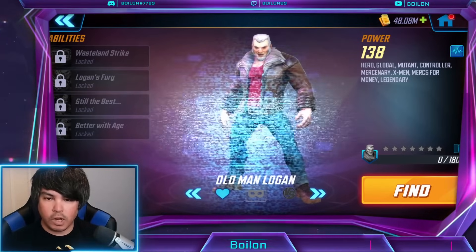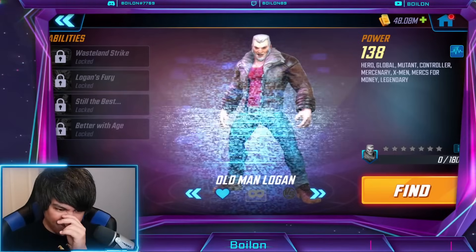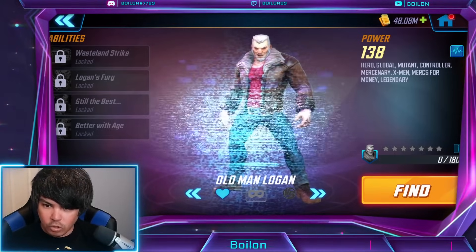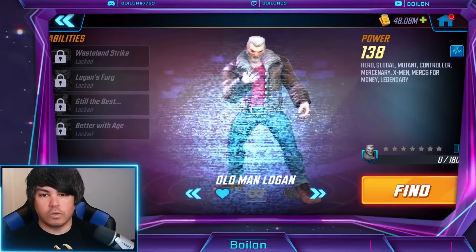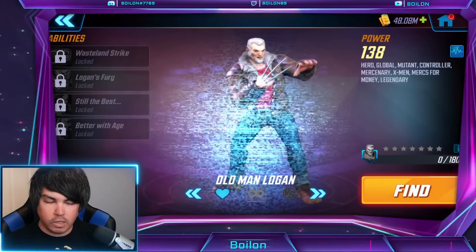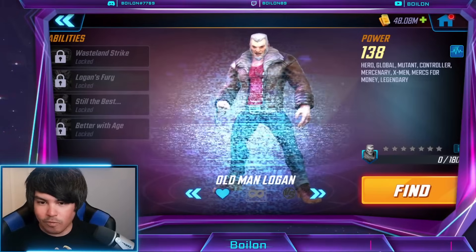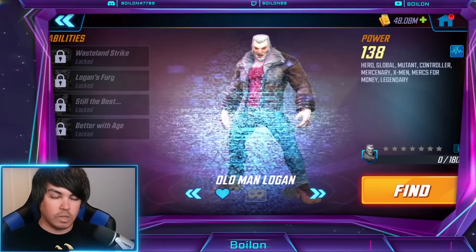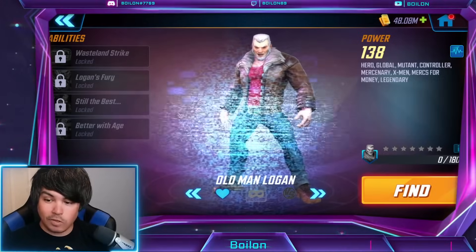We're going to be talking about the Trials and the Nodes which have been made clear to us a little bit in advance thanks to the data mines. I'm also going to go over all of the best characters that you should be using and why. We're also going to take a look at an overview of what to expect, especially the free-to-play versions versus the five-plus star versions depending on what characters you have at five-plus yellows, which is going to be Cabal and Out of Time. So if you're ready to go, let's boil this down.